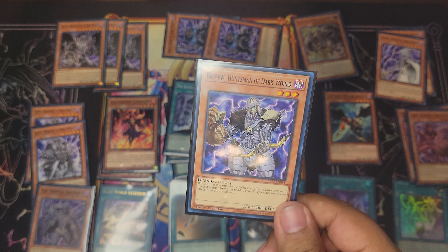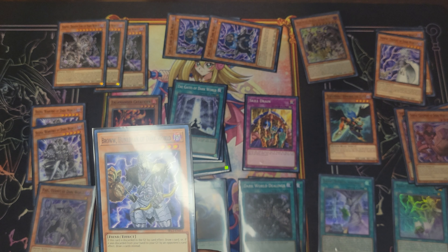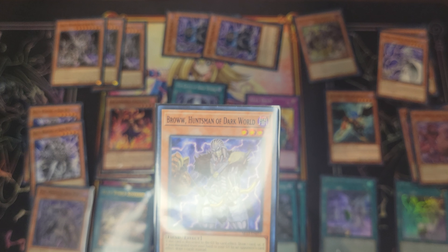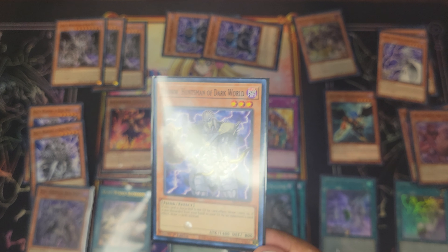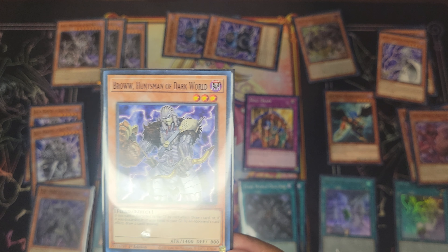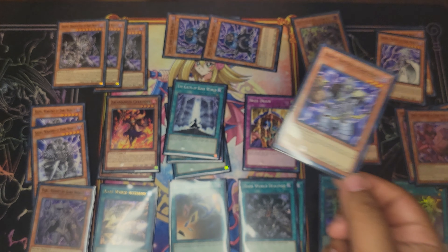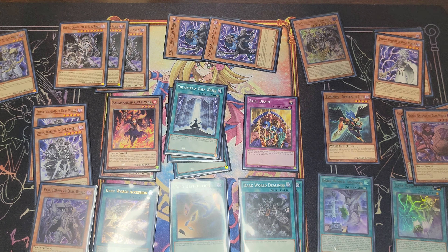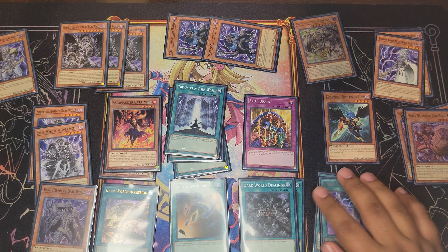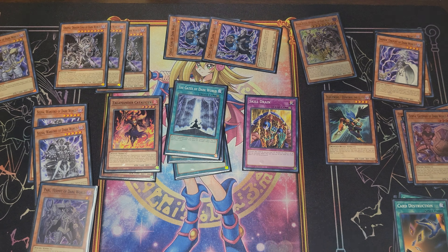I'll more than likely end up removing Bro, Huntsman of the Dark World — there's another card I really want to add. Bro's effect: when it's discarded, draw a card; if discarded by an opponent's card effect, draw two cards. Card draw is an amazing thing to have and you can never have enough of it, but I may replace it to make room.